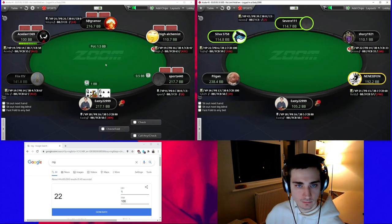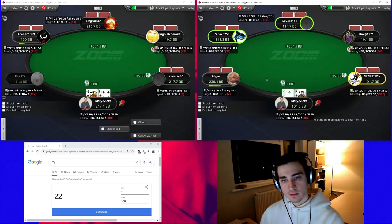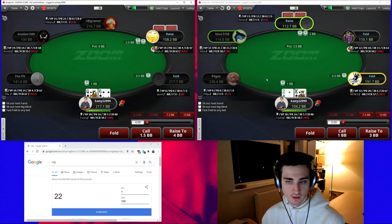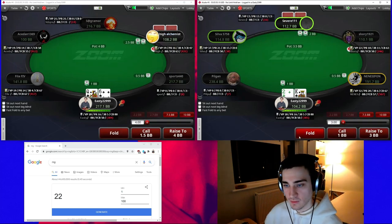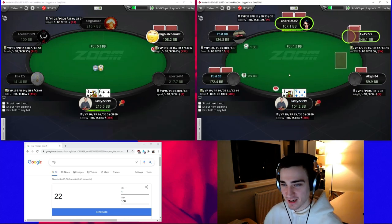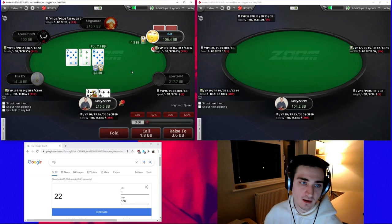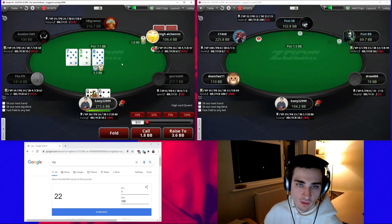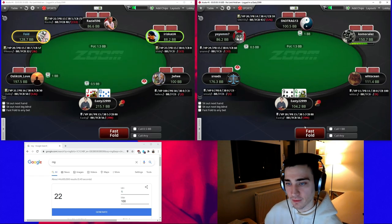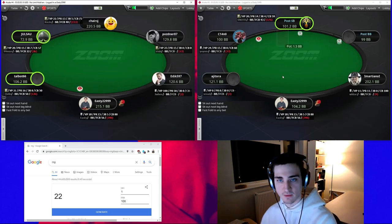If you enjoy the video and find it helpful, please consider subscribing — there's going to be a lot more of these in the future. Drop a like as well, it helps me out. We defended the queen-six which is standard. This guy seems on the nittier side — I don't expect him to bet this flop without some good reason, and we don't really have any reason to continue ourselves so we'll just fold. From the cutoff, queen-nine offsuit is just about not in, and we'll definitely fold jack-ten to a button open.